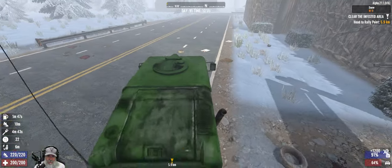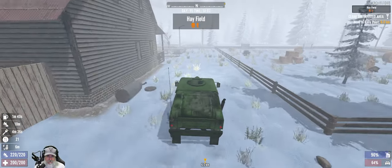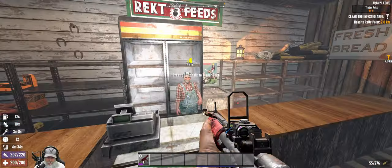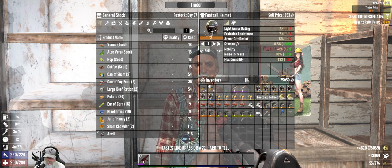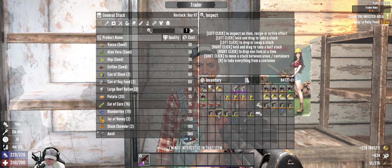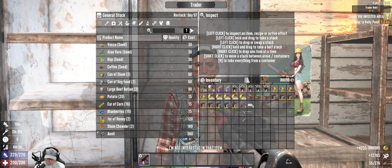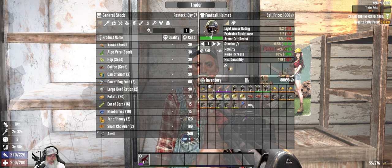I'm going to run over to Trader Rekt and then up to Trader Jen to sell the rest of this stuff and see what they have for sale. We had about 12 seconds left on our buff, so let's quickly sell the remaining items. That brings us up to 88,000 coin — very nice. Let's see what he has for sale.